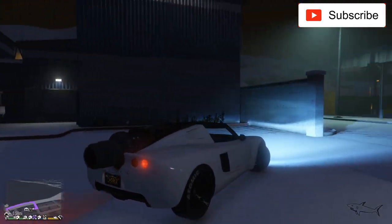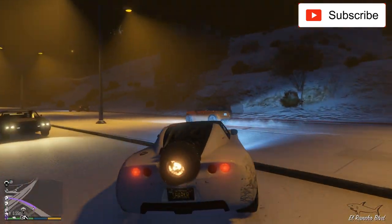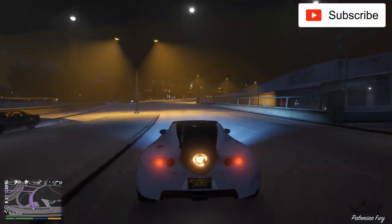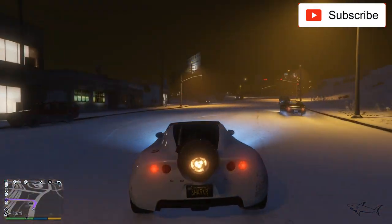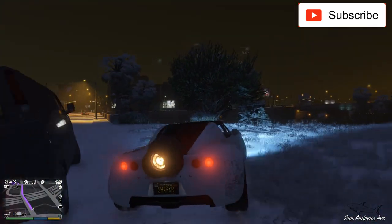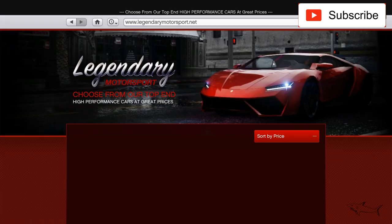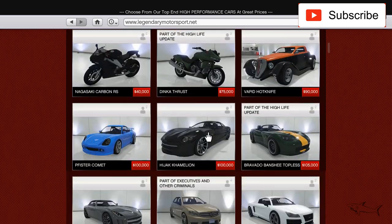The only place where you can customize it is Los Santos Custom — you cannot enter with this car into your arena building or your office building. So let's go do a quick customization. It doesn't have a lot of customization options, and we'll talk a little about why this car is so expensive. First of all, this car is based on a very cheap vehicle — let me show you which one.